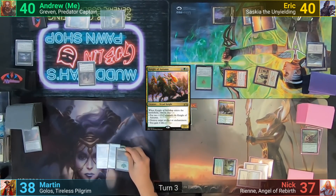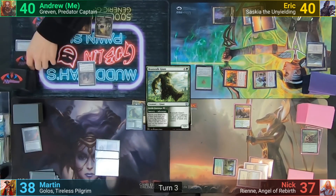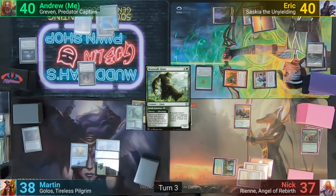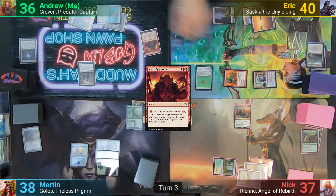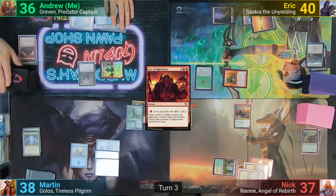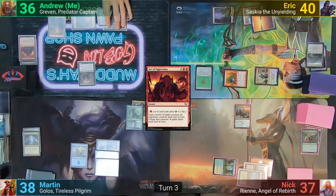Martin plays a Forest and casts the Fertile Footsteps part of Beanstalk Giant. He finds an Island, puts it into play untapped, and then passes to me. I untap and draw. I cast Act of Aggression, paying four life with the Phyrexian mana, targeting the Humble Defector that I missed out on. I activate it, draw two cards, and pass it back to Eric as a sign of goodwill. I then play a Mountain for turn and pass.